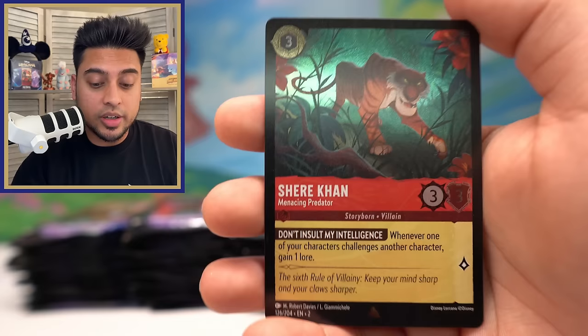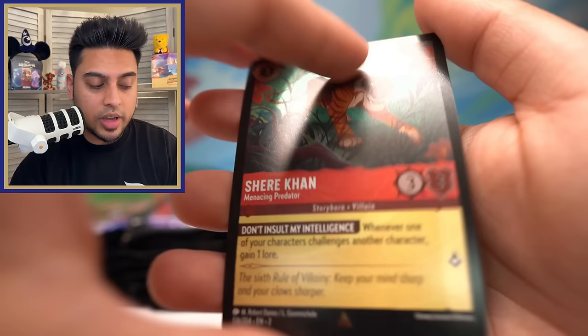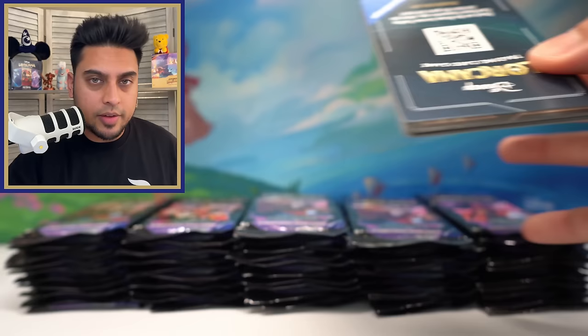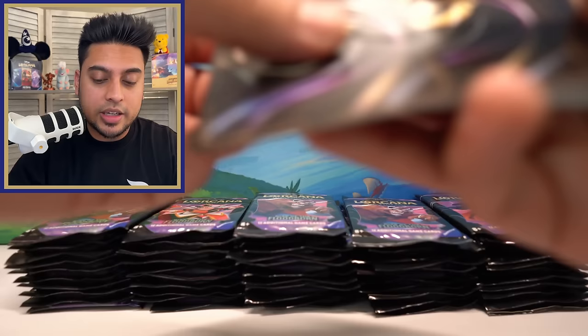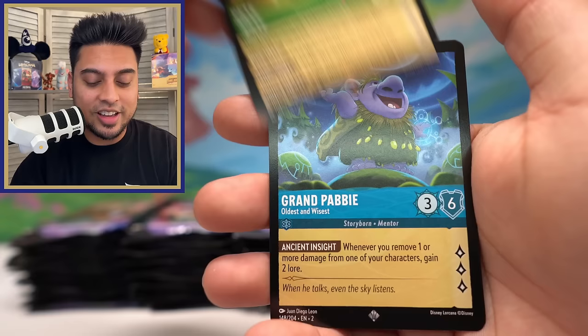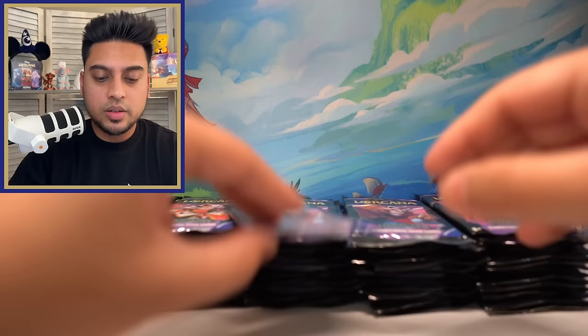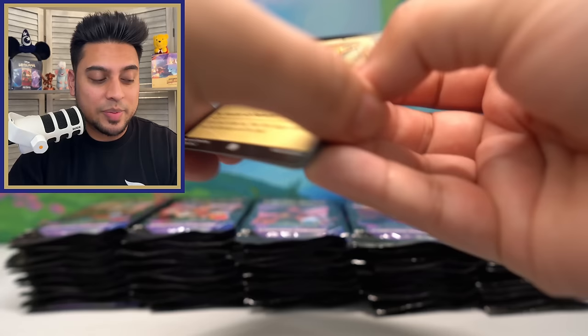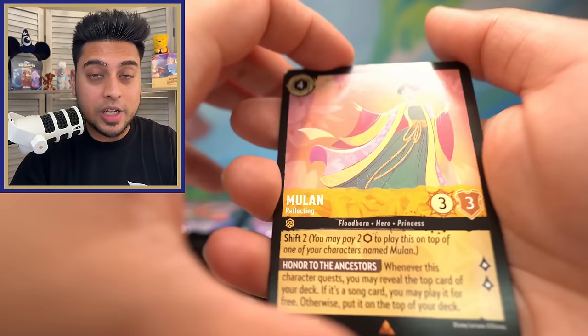Sleepy's Flute, Lady Tremaine — that's a good one. Oh — Sheer Con foil, we've pulled this a couple times already. I actually do really like that artwork on Sheer Con — the colors are very well made. Another Pete Bad Guy — I don't want to pull the enchanted for that. Grand Pabby and Ray foil. Wow, about 50-ish packs opened so far and I'm already feeling tired.